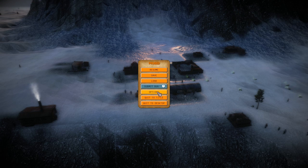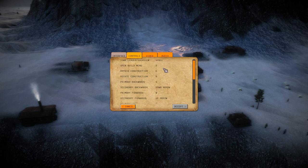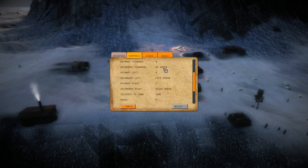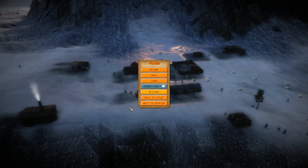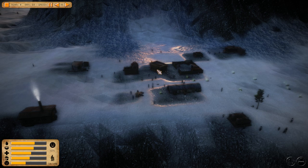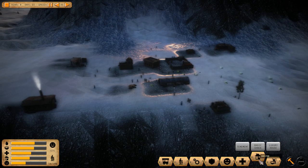Here's the info screen. We'll hire workers for the crematory. Let's check controls — there's an option to open the town hall menu. We resume and realize we haven't built a town hall yet, so of course we can't open it. Let's build a town hall.